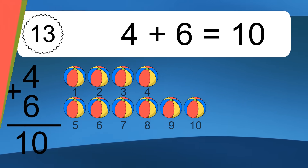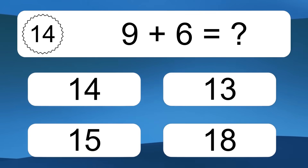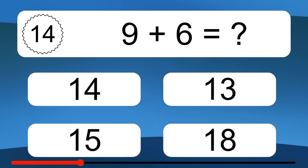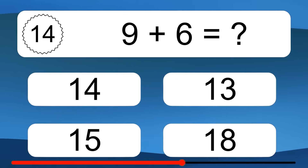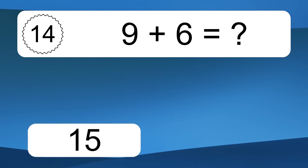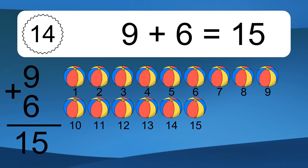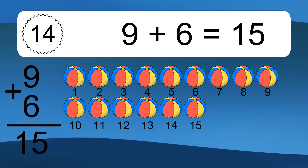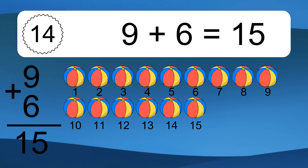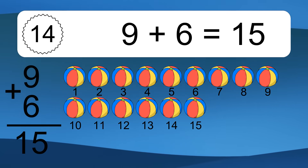9 plus 6 equals what? 9 plus 6 equals 15. Let's count it. 1, 2, 3, 4, 5, 6, 7, 8, 9, 10, 11, 12, 13, 14, 15.